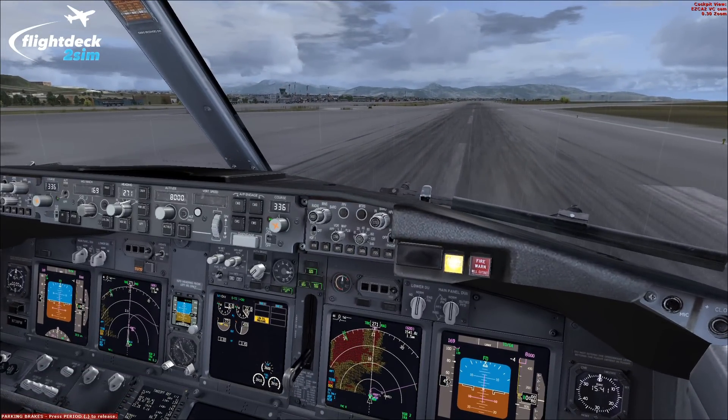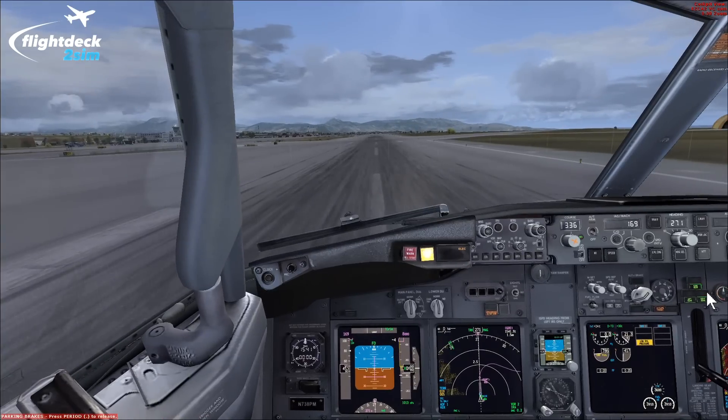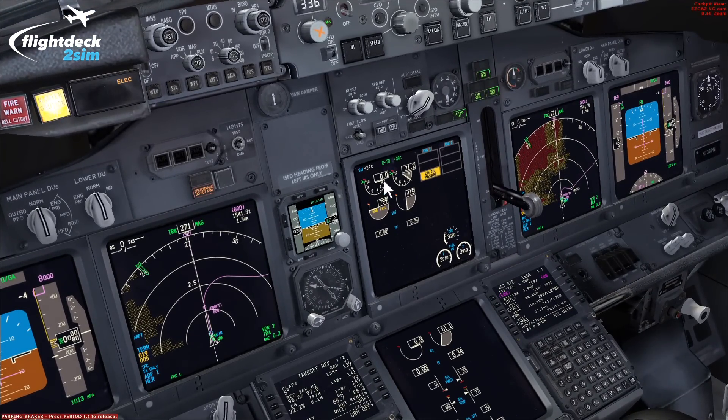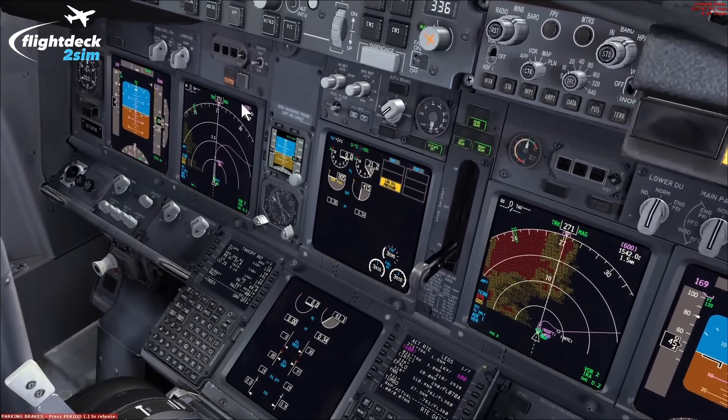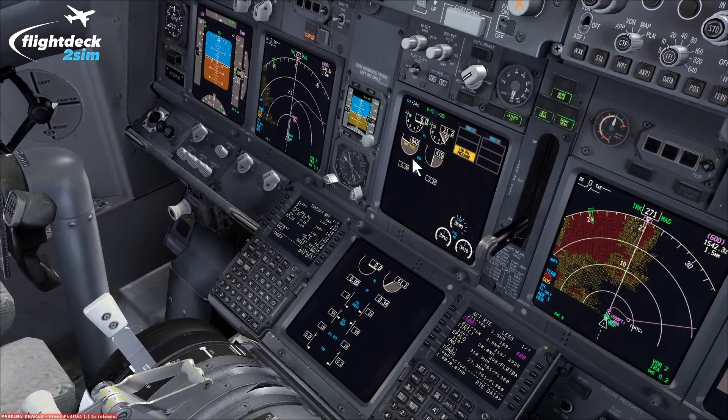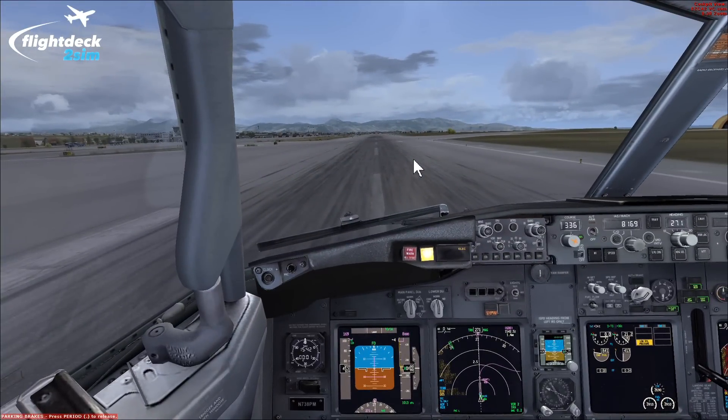Straight away the first officer selects flaps 40 and contacts ATC, saying: 'Pan pan pan, pan pan pan, Flight Deck to Sim, we've had an engine failure, rejected takeoff, standby.' Once finished, the captain says 'state malfunction' and examines the engine parameters. The first officer reports: engine number one — no N1 rotation, engine failure flag with high EGT, no fuel flow, no N2 rotation. Checking all secondary parameters, verifying the engine is not on fire. In this case we have engine number one severe damage, and the crew would then complete the memory items for engine severe damage.